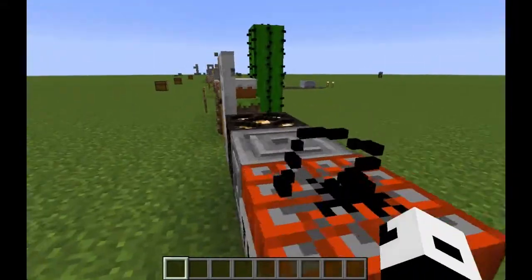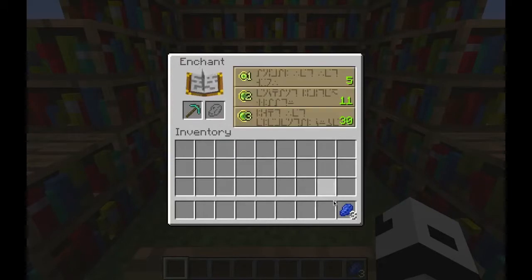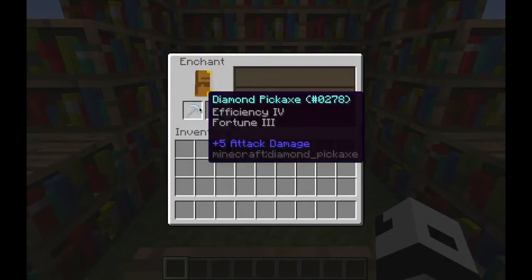They also improved the enchantment system — you now need lapis lazuli to enchant your stuff. Also, you get a preview of what kind of enchantments you will get, which is an awesome feature.